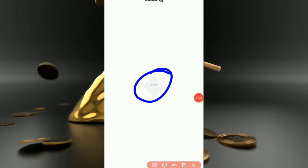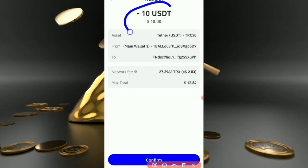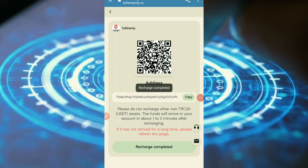After tapping next, check the transaction detail — 10 USDT, network fee, and confirmation. Fill in the password and tap on recharge complete. After that, the recharge will automatically arrive in your wallet balance.